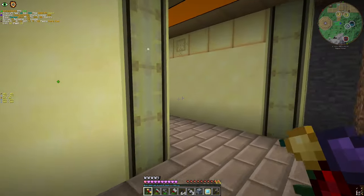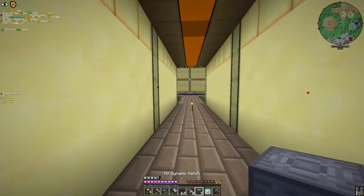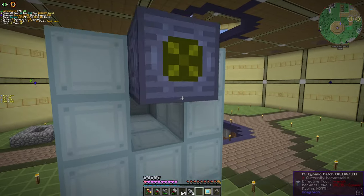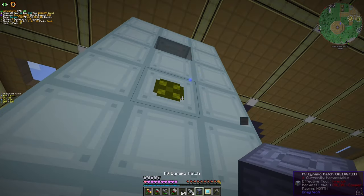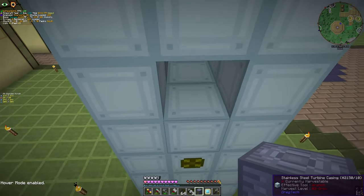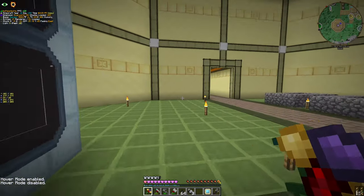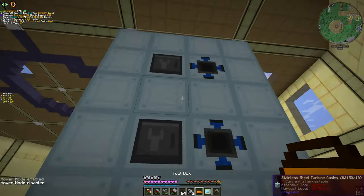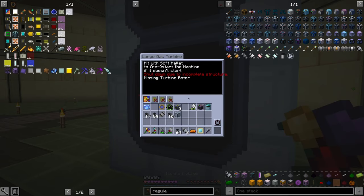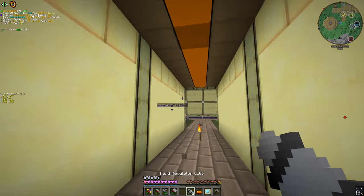I will temporarily do something with high voltage dynamo hatches. Let's place them. The last one always gives me a problem. Why am I not enabling hover mode? Anyway, the multi-block is now ready.